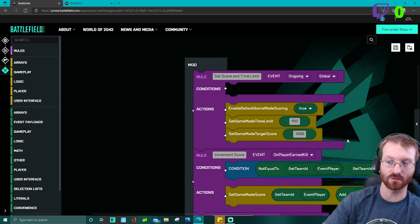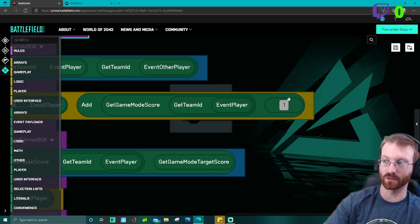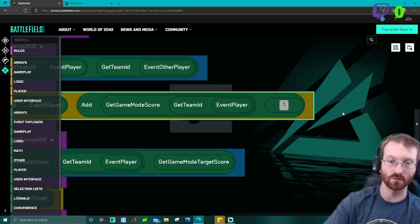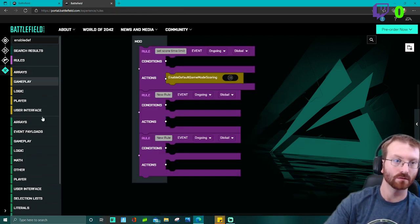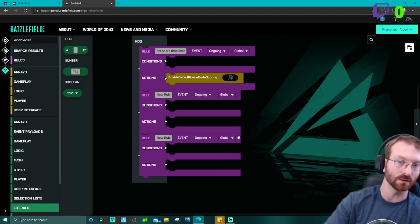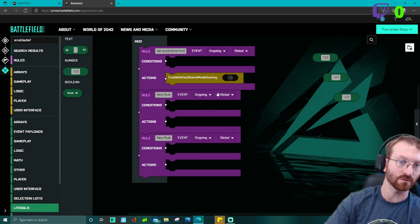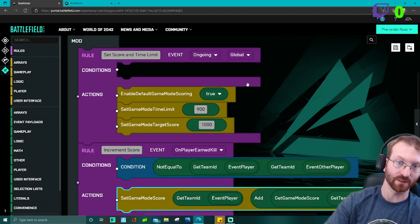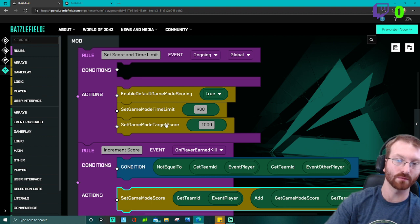You're going to need three numbers in Literals: one for the time limit, one for the target score, and one down here for the increment. This block right here tells you that when a player kills someone they will add one point to the score. Come back to Literals — duplicate the number three times. We need one boolean set to true to enable it, then we set the game mode time limit and the game mode target score.